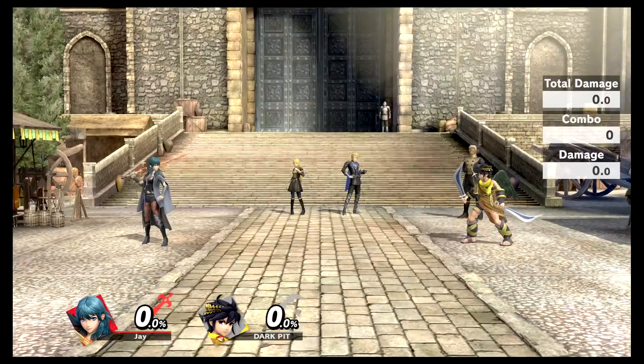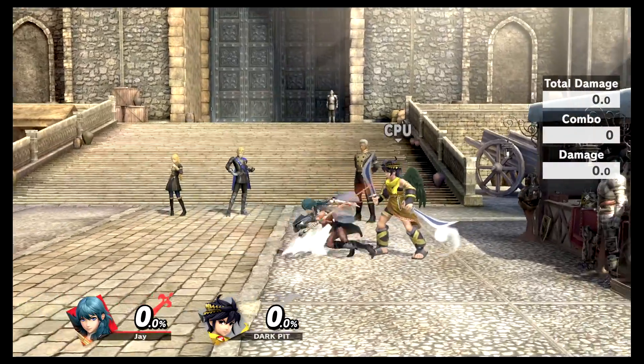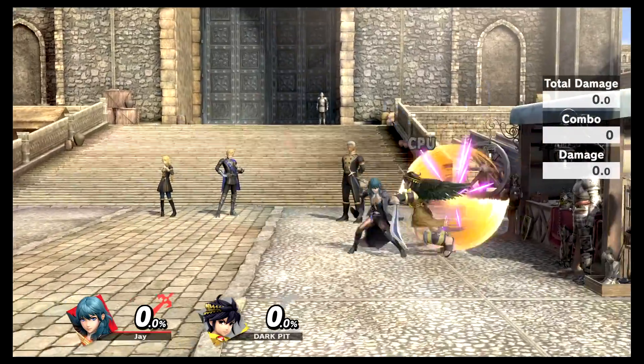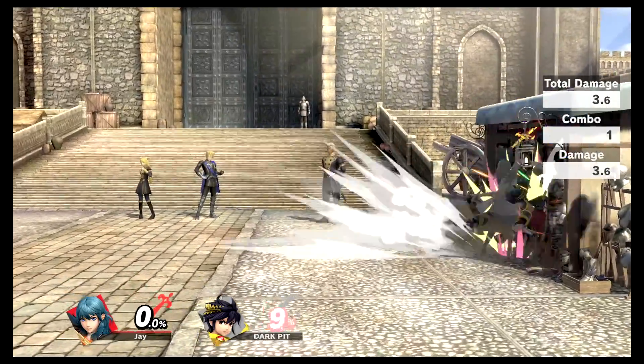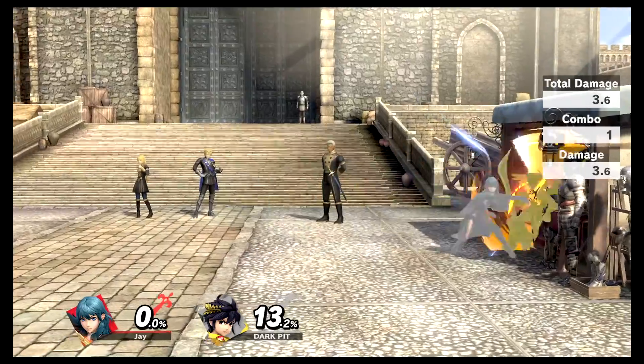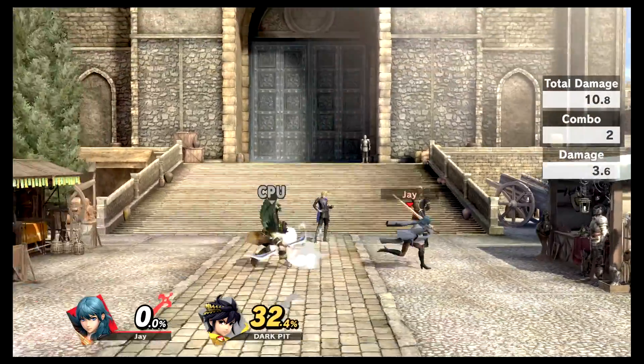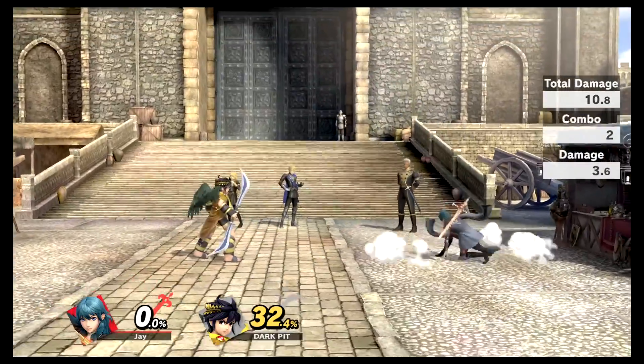Alright, time to try out the moves a little bit. There's the movement speed - oh, it's a slow one. We are slow babies. Down throw, forward throw, back throw - that's actually pretty cool looking. Up throw.